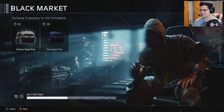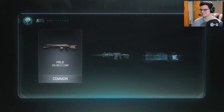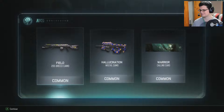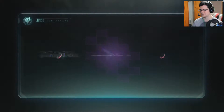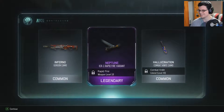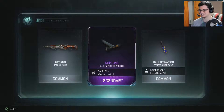Let's keep going and see what we get. Failed hallucination warrior — a bunch of commons. That's all right though. Let's do it again — give me something good. Inferno — another legendary for the ICR! Holy cow! Weapon level 18 — goodness. That's another good gun I like to use.